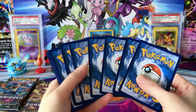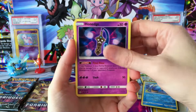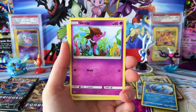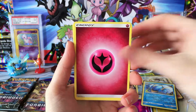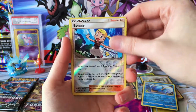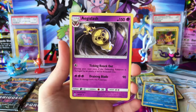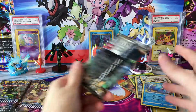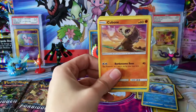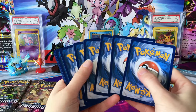We need a pull coming up soon. We have Honedge, Exeggcute, Noibat, Magnemite, a Skrelp, Fairy Energy, Amoonguss, Dewpider, Polucha, Reverse Bonnie, and a regular Rare Aegislash. Another new Rare for us. Nice to be able to get a lot of the Rares, mark them off the list, and get steps closer to completing this set.